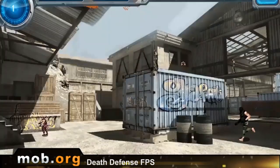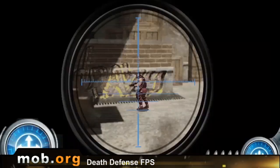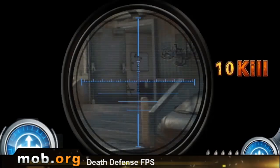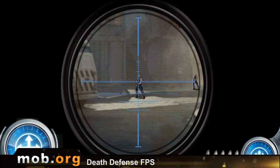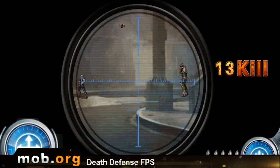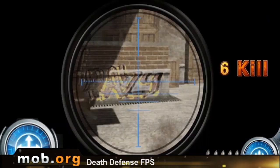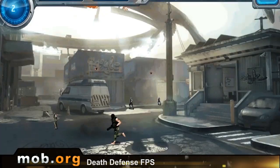Our last game for today is Death Defense FPS. And hey, at least it's not about zombies for a change — it is about regular people with weapons. We play a sniper whose mission is to rescue prisoners of war, and naturally he is the best sniper in the world and can surely do it single-handedly. In the game, there's an amusing system of aiming and sniping the bad guys, and there are a lot of battle scenes. So if you're a fan of looking through a sniper scope and shooting guys, go ahead and download this — you'll probably like it.